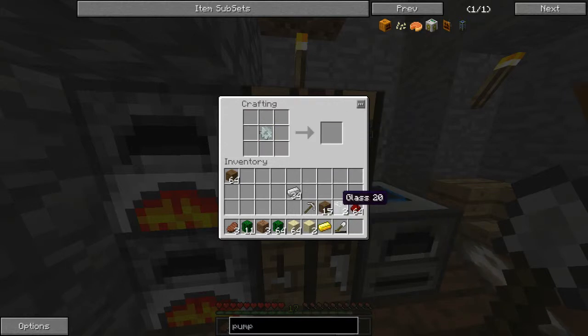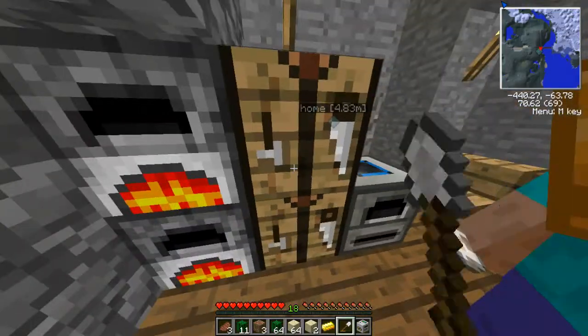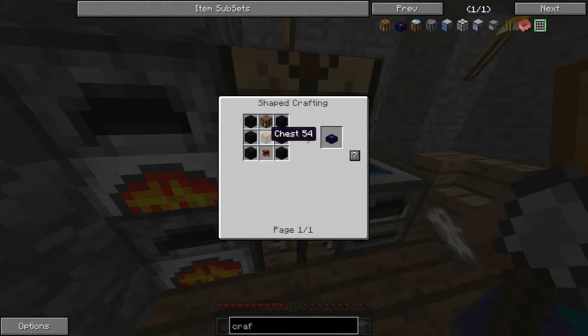Industrial Craft is what has all the special machines that we want. I think I'm gonna have to try and install that. We have a mining well which turned into a pump if I add a tank to it. I need a ton of glass. Oil fabricator. Do they have the automatic crafting table? Oh dude, they have it! And they have the advanced obsidian - are you kidding me?